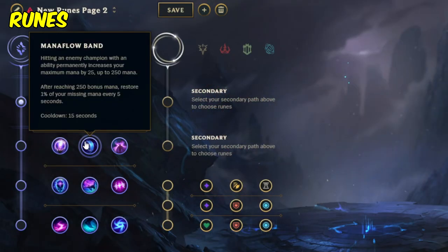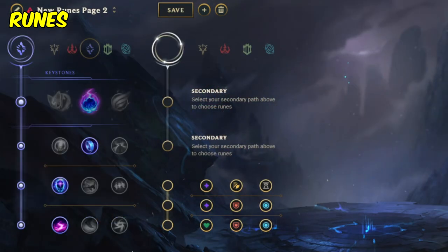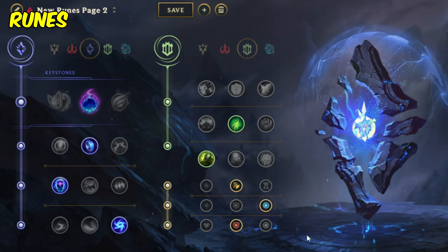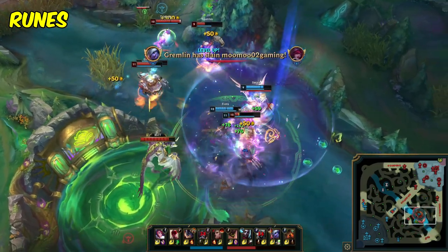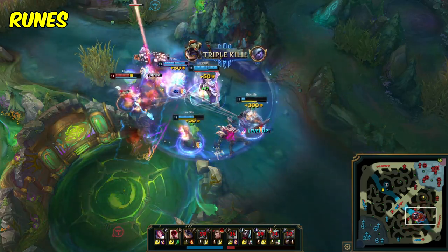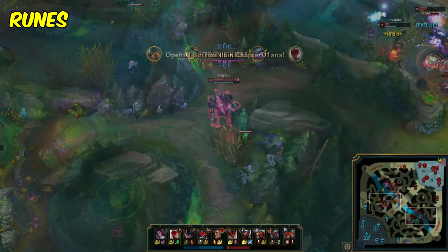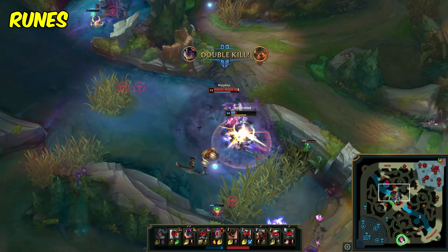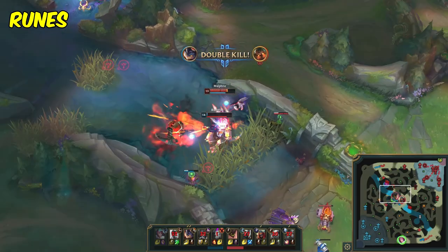Now let's quickly touch on the build for each page. Starting with the Comet page, with the Sorcery tree primary, we'll take Manaflow Band, Transcendence, and Scorch for good poke. Sometimes I like swapping out Scorch for Gathering Storm if you feel like Scorch might not be relevant in lane. Then in the secondary Resolve tree, you'll grab Second Wind and Unflinching, or Overgrowth instead of Unflinching if the tenacity isn't necessary. Swapping to the Grasp tree, you'll take Demolish, Second Wind, and Unflinching or Overgrowth again, then you'll take your favorite two runes from the Sorcery tree. My recommendation is probably Manaflow Band and Transcendence for the simplest and most consistent mid-game spike. For your stat runes, I generally like Attack Speed or CDR in the top row, and then double armor if you're facing an AD matchup, or adjusting to one MR rune and one scaling HP rune against an AP matchup.